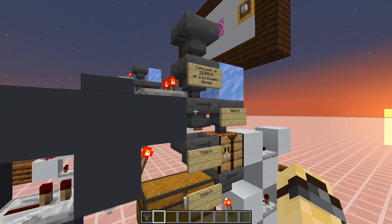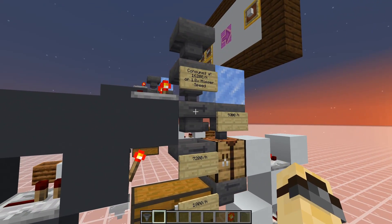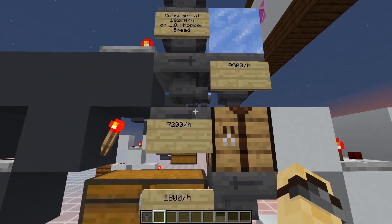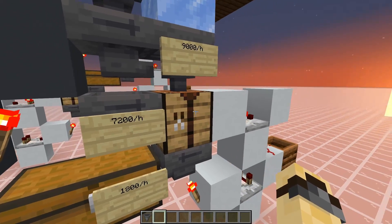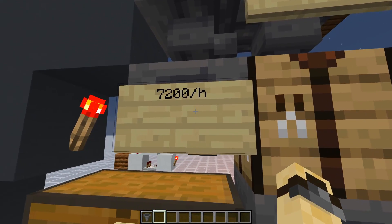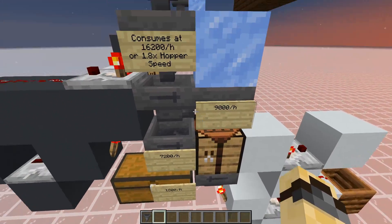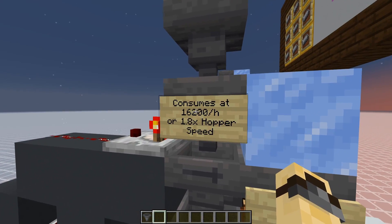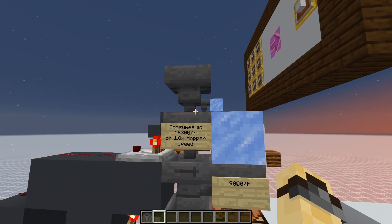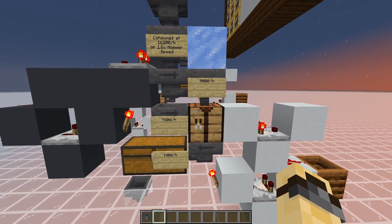However, we're using a double speed item filter here, which ideally runs at 18,000 items per hour. However, if we look at this hopper underneath, which feeds into the side of the crafting table, it only runs at 80% hopper speed. And so in total, this crafter is only able to consume at 16,200 per hour, even though our double speed item filter can supply it with items at 18,000 per hour.